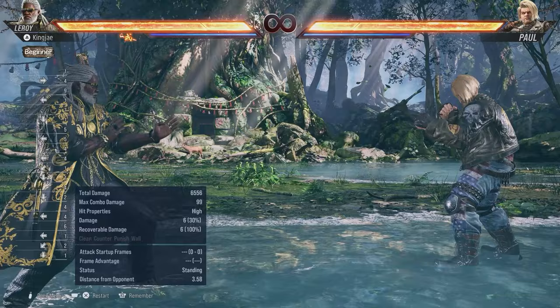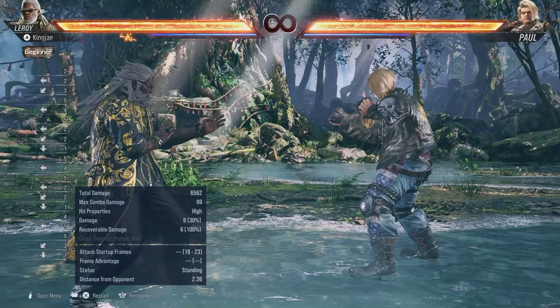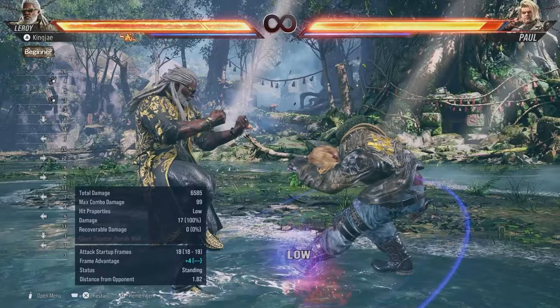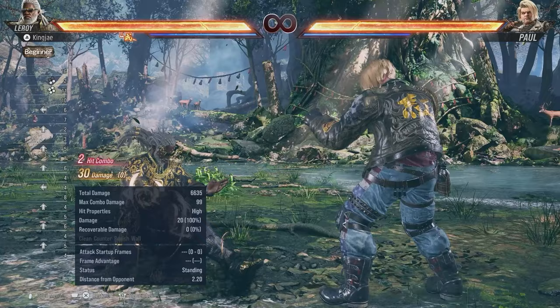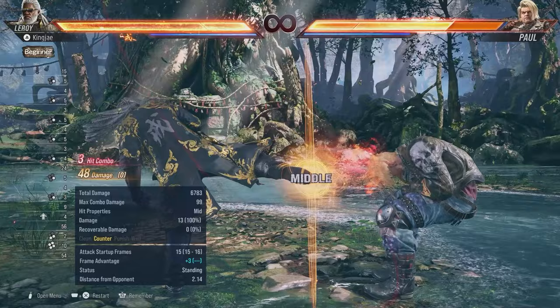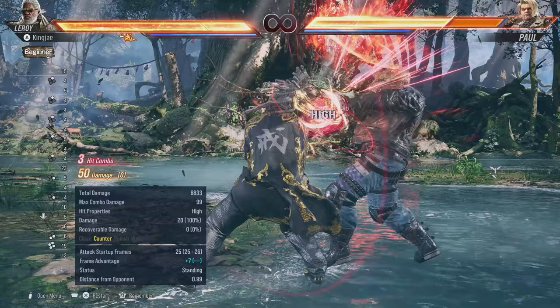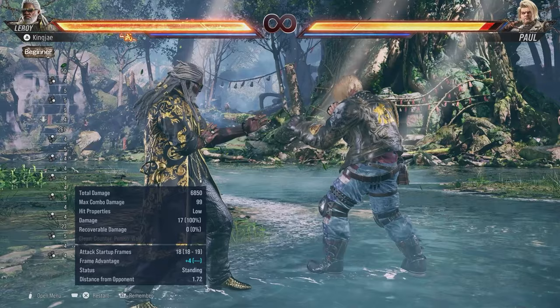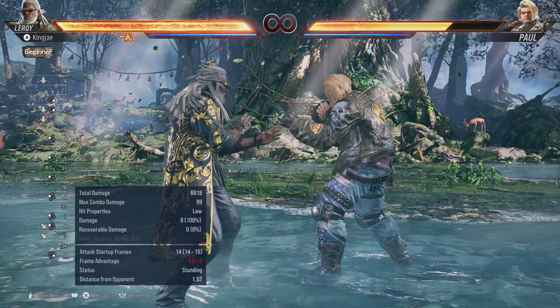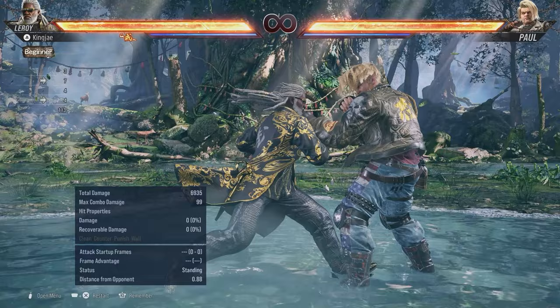4-4-3 is a high that can be plus depending on range — it's range dependent. You can use it for mind games but you need to mentally track your frame position. Sidestep 4 on counter hit gives you standing 2-2 for 50 damage. Use sidestep 4 over 4-4 because 4-4 is plus 3 whereas 2-2 is plus 7, keeping you in the mix.